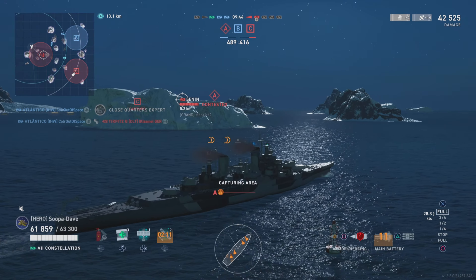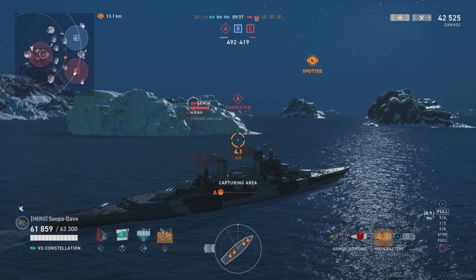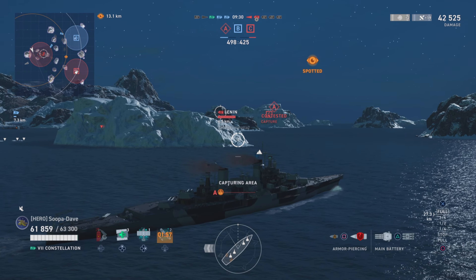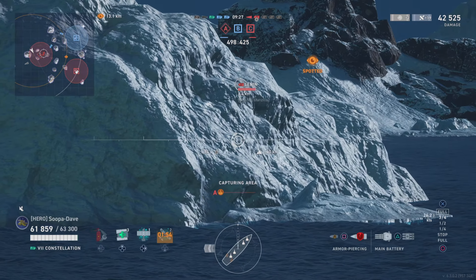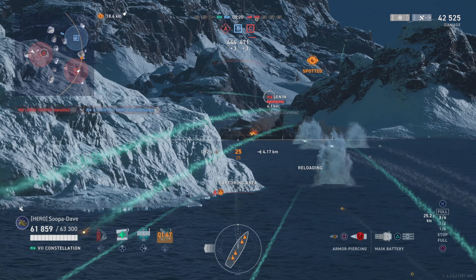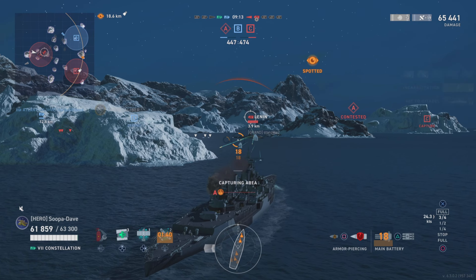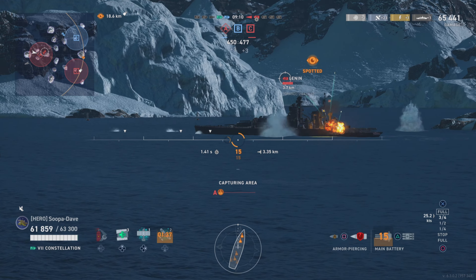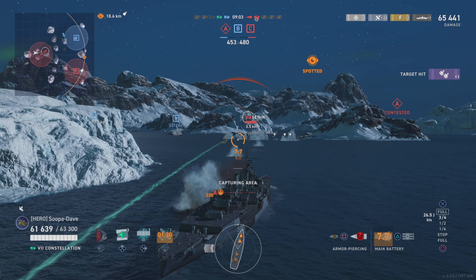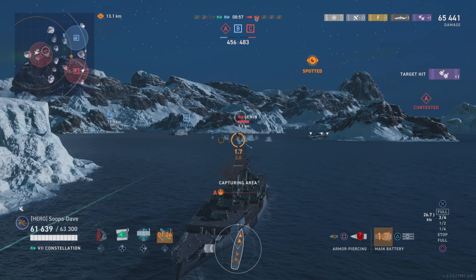We take a shot at Turpid — if Atlantico dies before Turpid does, we at least get a hit to finish him off. Then Lenin shows up trapped in the gap between two islands, so I throw out torps. Either he has to drive into the torps, or he gives me his complete broadside — those are his only options. He chooses to slow down, still broadside to me, and didn't have a chance to turn his guns toward me. We get really unlucky with only four of eight shells hitting at four kilometers.